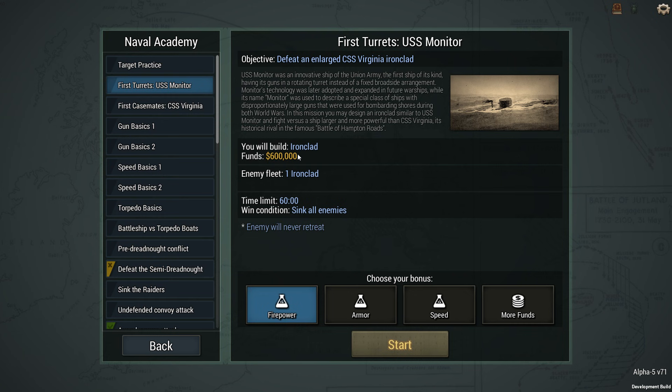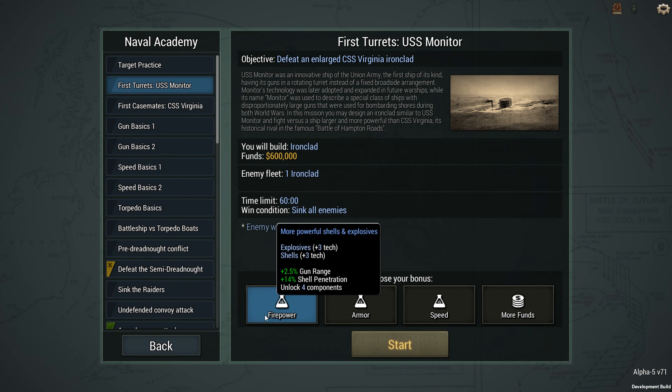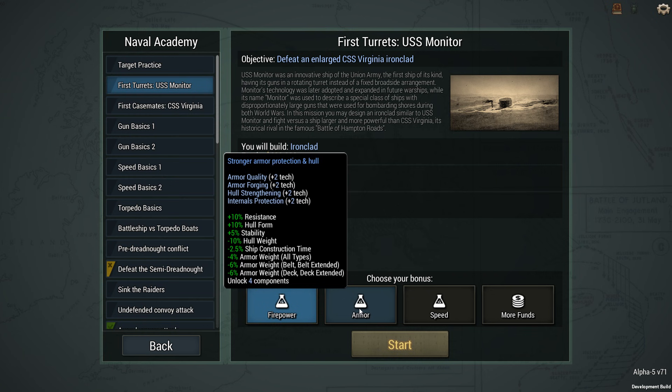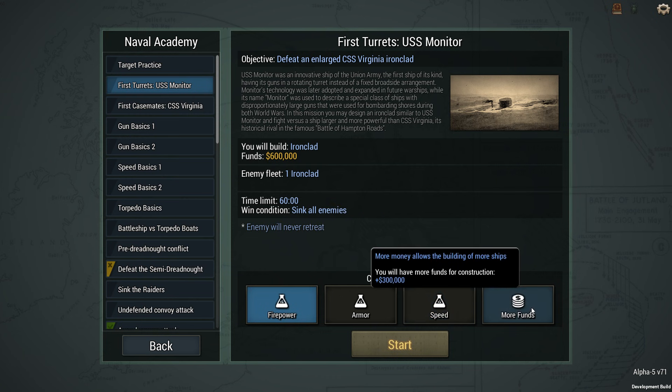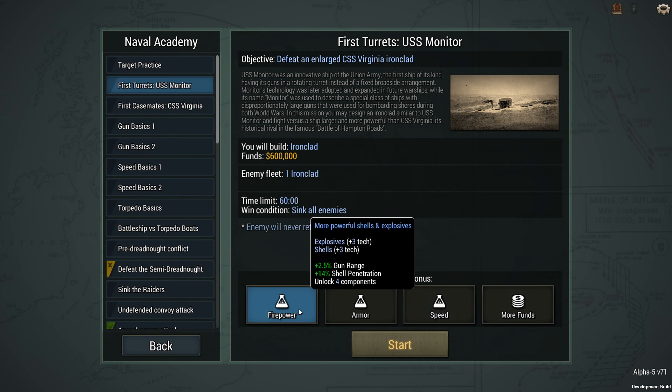I'm going to build an ironclad for a measly $600,000, and the enemy is going to also have one ironclad. I can have four different kinds of bonuses: armor, firepower, speed, or funding. Firepower gives me gun range and shell pen; armor gives more resistance and better hull form with a bit less armor weight; speed helps dictate the pace of battle; and funding gives me an additional $300,000. Let's go for firepower.